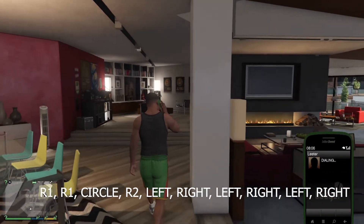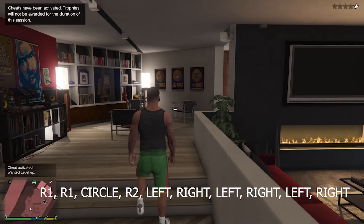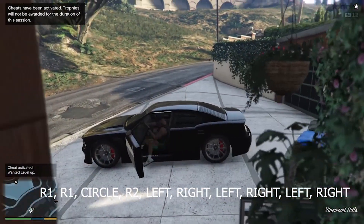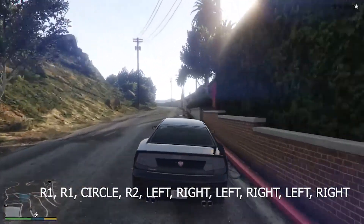Once you decline the call from Lester, use the cheat code on screen to get the cops. Once you get the cops, go up to them but make sure you don't get two stars — if you get two stars you'll get shot and it won't work. Make sure you only have one star, then go up to them.